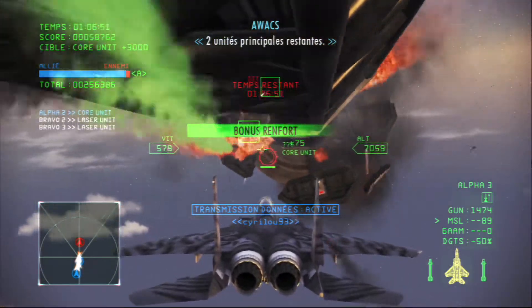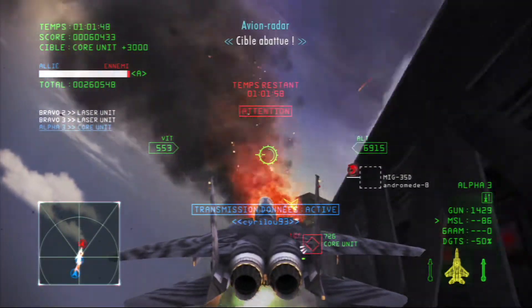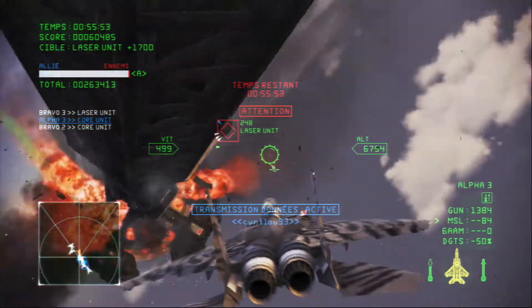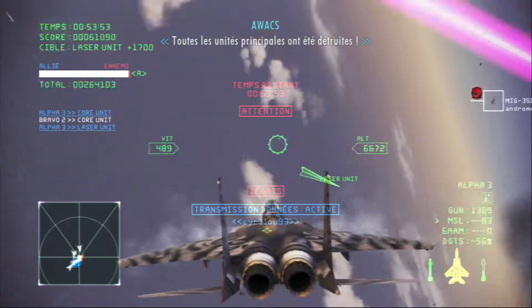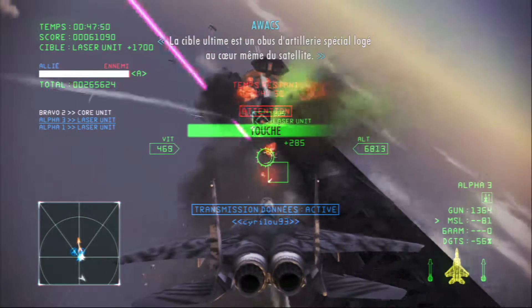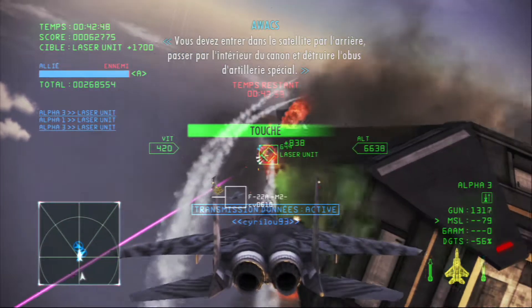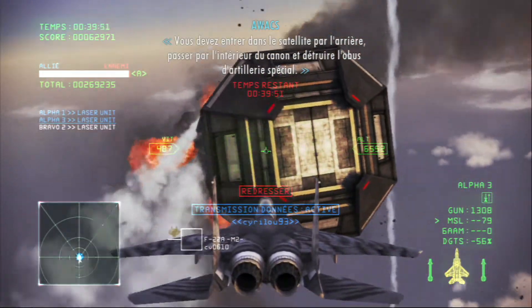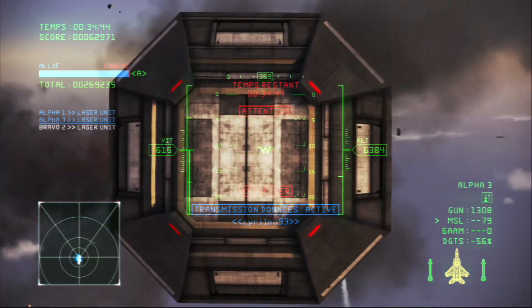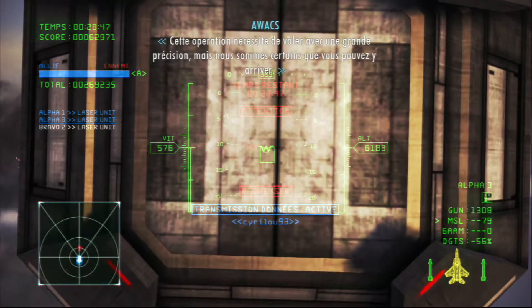Two core units remaining. Target down. One minute left. All core units destroyed. The final target is the special artillery shell loaded inside the satellite's core. You must enter inside the satellite from the rear. Pass through the gun barrel interior and destroy the special artillery shell. This operation will require precise and skillful flying, but we're sure that you can do it.